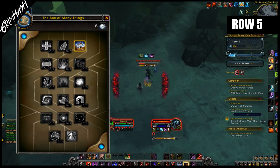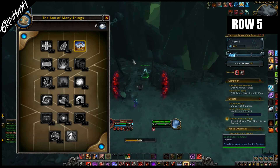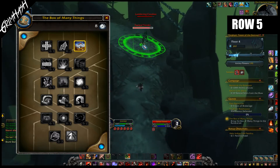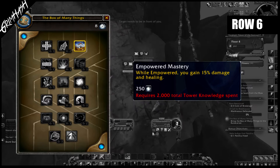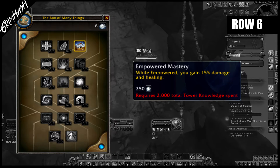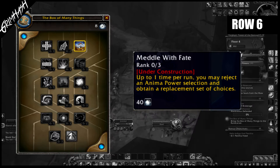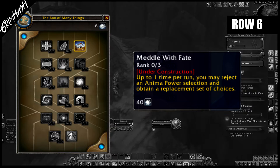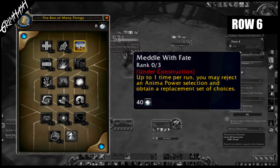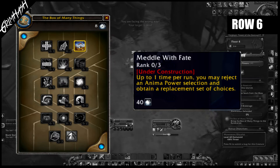9.1 has dropped, you have done nothing but Torghast, you have questioned your own life choices. But you have spent 2,000 knowledge on all previous rows. It's time to look at row six. Empowered Mastery: while empowered, you gain 15% damage and healing. It's a one-time purchase at 250 knowledge. Medal with Fate — keep in mind this is under construction, and as I said, everything on this list is subject to change. This is PTR after all. Medal with Fate: up to one time per run, you may reroll anima power options. This can be upgraded three times, so potentially you can reroll three times. The cost is 40 knowledge to unlock.